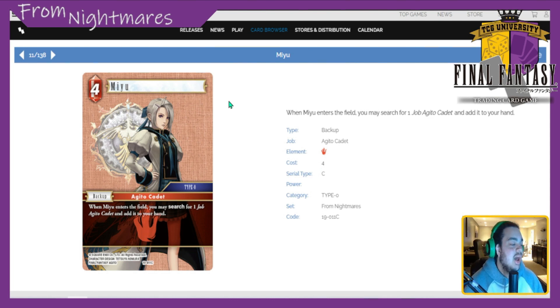Next is Miyu — I really like this card. For CP backup: when Miyu enters the field you can search for an Ajito Cadet and add it to your hand. Super simple — a backup that searches for a backup. Easy 4.5 in my opinion. The only thing keeping it from a perfect five is that unlike Norstalen who can search basically any color under FFCC, Miyu is color-locked to the Ajito Cadets available. I think you have fire, lightning, and ice at least, but not earth, and I'm not sure about water.